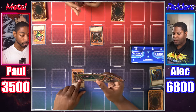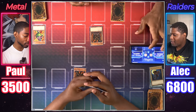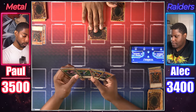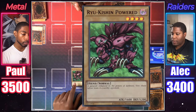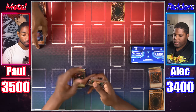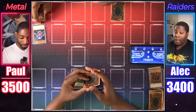Jirai Gumo will attack — I'll call tails. Heads! Half those life points. Our Jirai Gumos will destroy one another. I'll draw, normal summon my Ryukishin Power, and enter battle. You hit Electric Lizard and activated its effect — a non-zombie monster that attacks this card can't attack on its following turn. You froze it. I respect you. Why does it specifically say non-zombie? What is that about? Someone tell us.